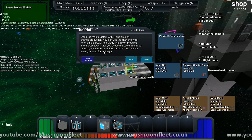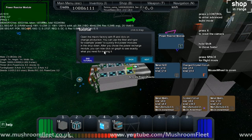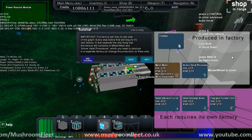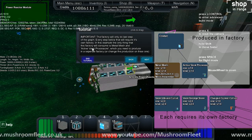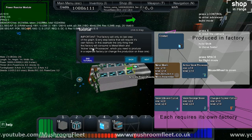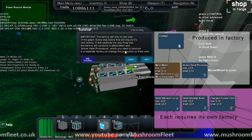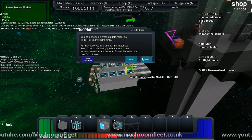Open the macro factory with R and click on change production. You can use the filter — for example, 'power' — to quickly find power modules. If you chose the power recharge module, you can now click on the graph to see exactly what you need for making it. It's got a thing like I was talking about — this one's got one. Important: the factory will only do the last step of the graph. Every step below that will require its own factory. In this example, the only thing this factory will consume is metal mesh and an active varat processor, for which you will need to produce a separate factory or change the production on this one.